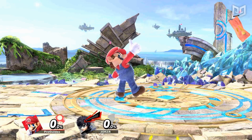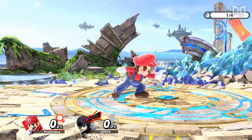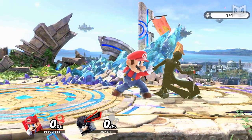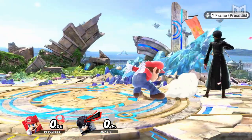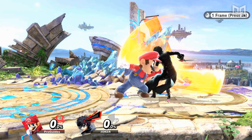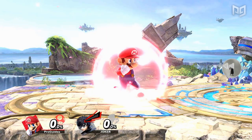Before we get into the ways that grabs were nerfed in Ultimate, let's review the types of grabs in general. Standing grabs are the simplest form of grab. They occur whenever a grab is inputted during a character's standing or walking animation. Standing grabs have the best startup frame data of all grab varieties, with some as fast as frame 6. They also have the second lowest cooldown of each grab type.